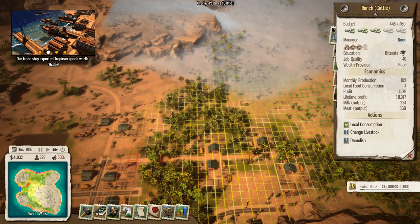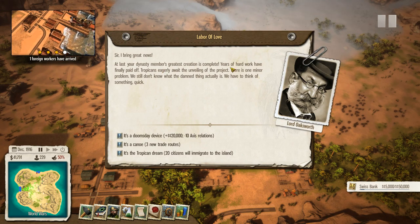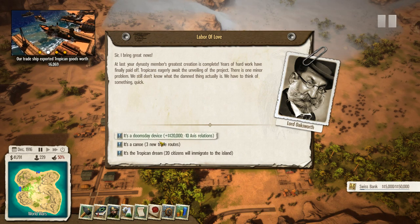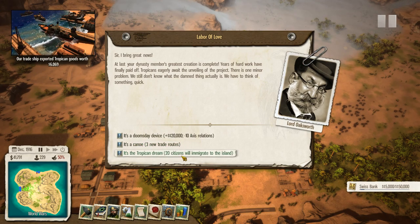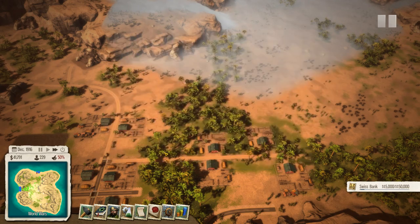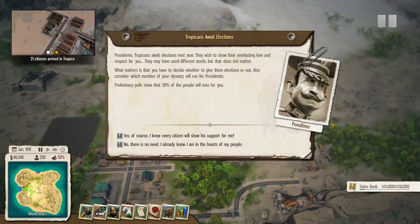At last, the greatest creation is complete - years of hard work have paid off. We still don't know what it is - it's a dim day device, it's a canoe. Three new trade routes - we don't have a lot of good trade routes so that might be a good idea. The tropical dream - 20 citizens will immigrate to the island, that's really tempting because we could do with more people. 20,000 to the Swiss bank account is also pretty nice. I'm going to take the 20 citizens.